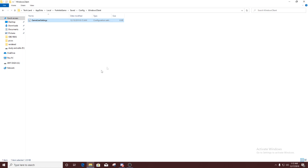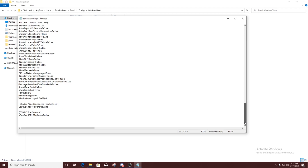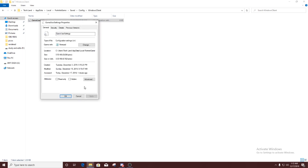You have to uncheck Read-Only, click Apply, then OK. Now go into the file and scroll all the way down. There will be a last line called 'PreferD3D12InGame'. Yours will say True — if it's True, change it to False. Then press Ctrl+S to save. After that, right-click the file again, go to Properties, re-enable Read-Only, click Apply and OK.